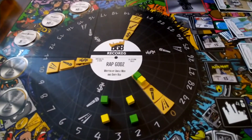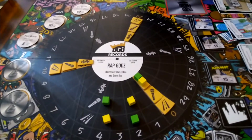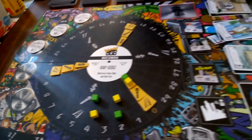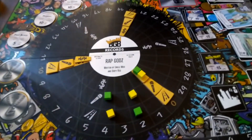Konnichiwa, this is the Shogunstein and this is a look at the two-player setup of the Kickstarter game Rap Gods. I unboxed it in a previous video and I've been going through the rules and the components. I just want to show you how to set up a two-player game in this rap-themed, music-themed board game.